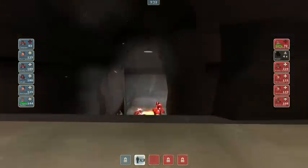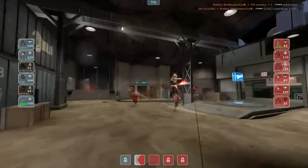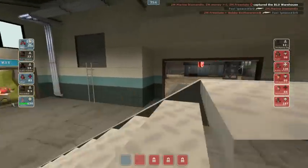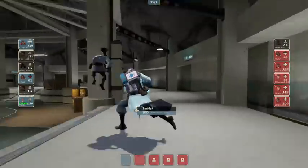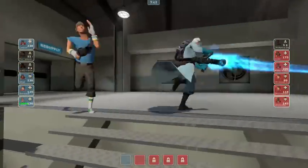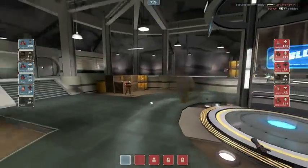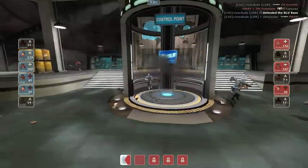Now they're kind of in a rough spot — they don't have the damage contribution of the demo. But I think the uber's enough to get the cap, though it won't be enough to capitalize. It would be a mistake for blue to push right now, they should be staying back. They should not spawn a sniper here — they should spawn both scouts and push right now, because they still have a scout down. Dropping uber is never a good idea.